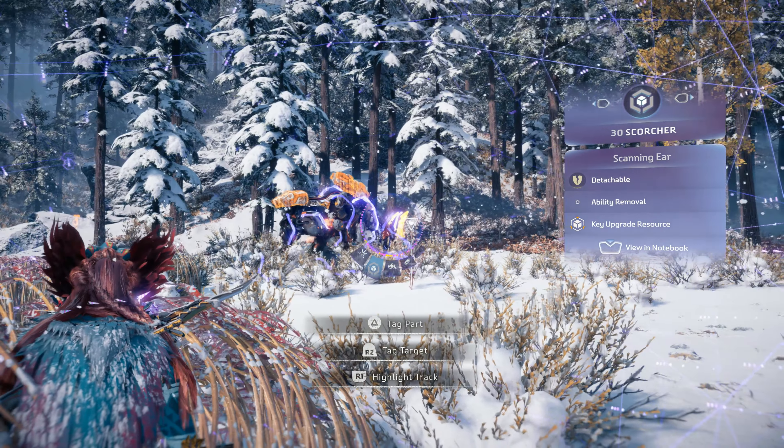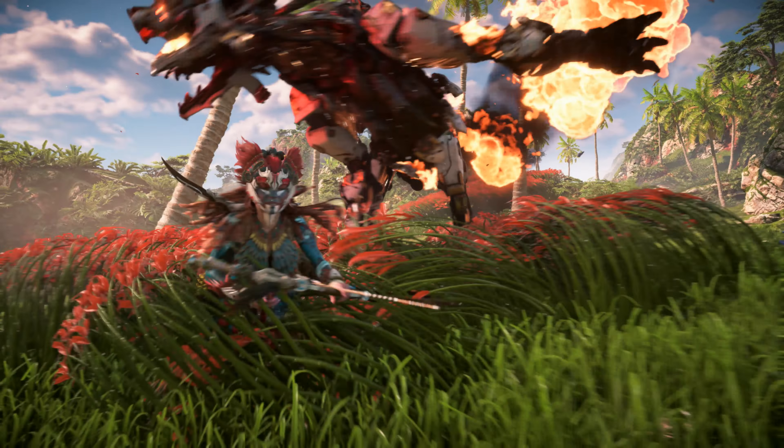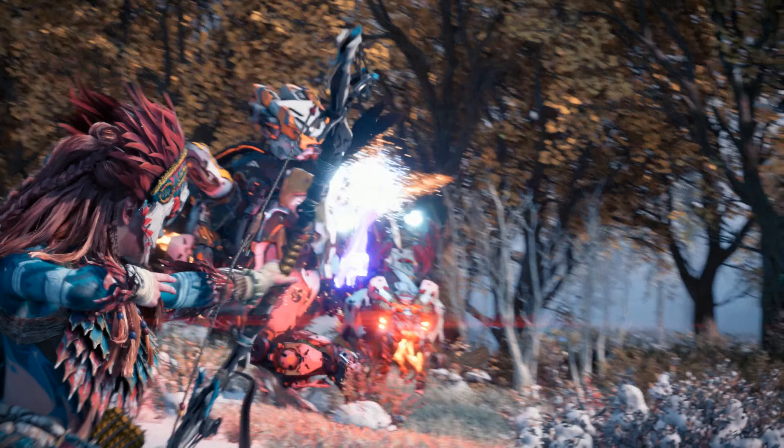Two highly sensitive scanning ears lie on either side of the Scorcher's head and are utilized to search for previously spotted enemies with high accuracy. Detach them to collect a key upgrade resource for your gear.